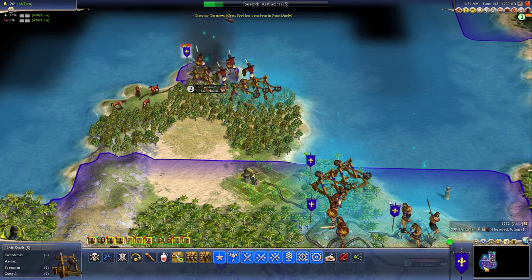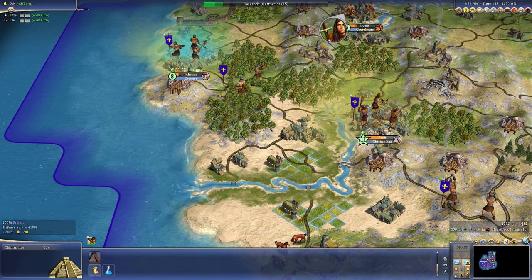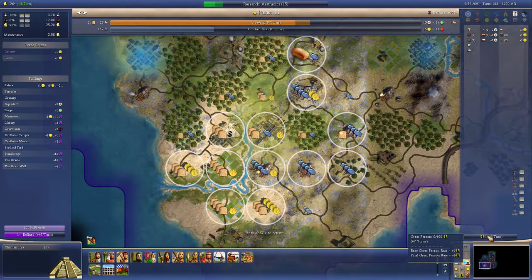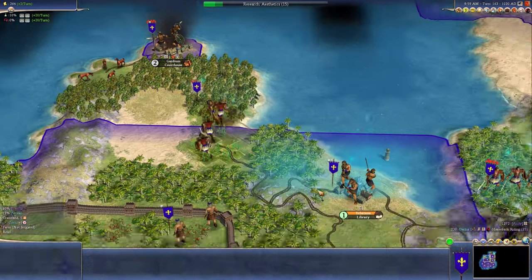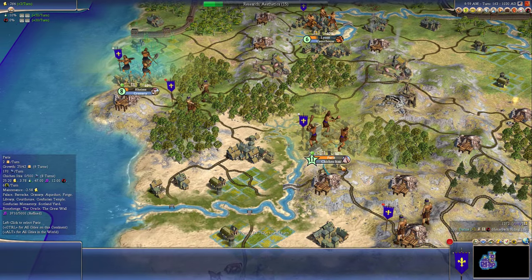I wonder if there's any more wonders that we could go for. Yeah. We have stone now. Let's go ahead and build another wonder. And we can start pumping out great profits, I think. We got the Great Wall, the Great Oracle, the Stonehenge. So we'll get a lot of great persons here. Let's get a wonder in Paris — the Chichen Itza.